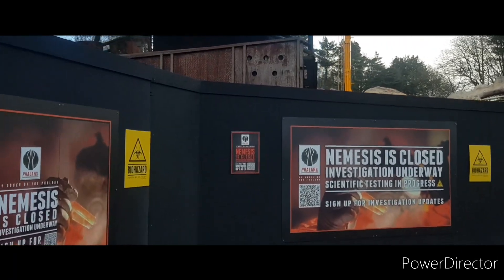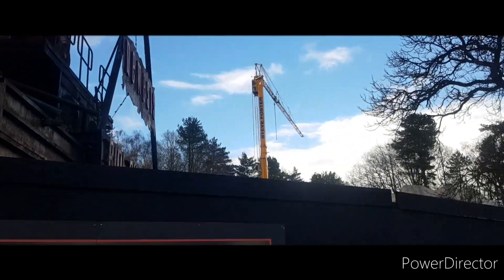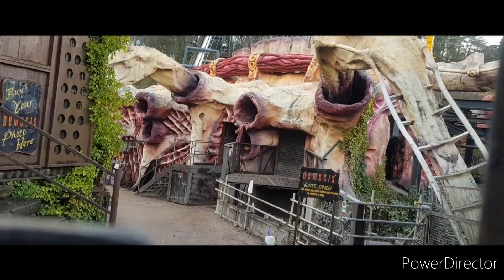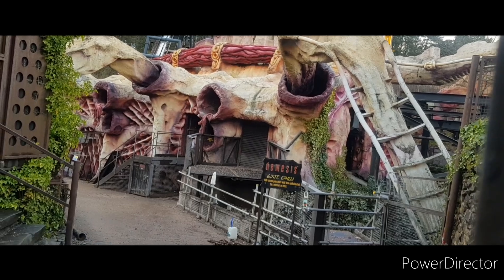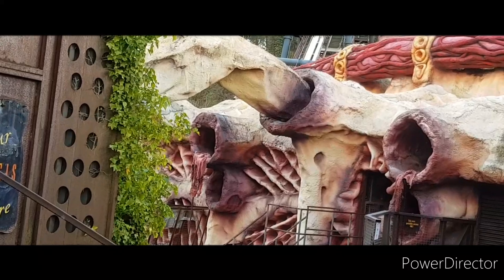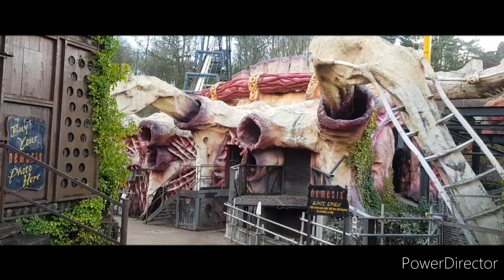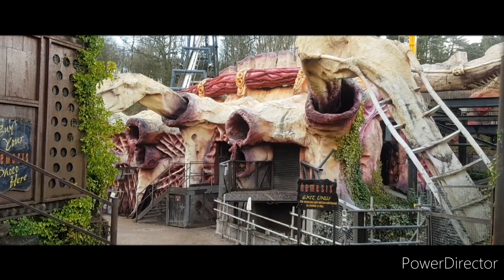We've gone to this area from a different angle and the walls are just surrounding the entire site. You can just see what I'm going to coin as the iconic Nemesis crane. There's a little gap and oh my word, there's a lot that's different — all the track is completely gone. I actually spotted a bit of scaffolding just under the base of where the first corkscrew used to be. The station is slightly more visible than before, and so is the lift hill.